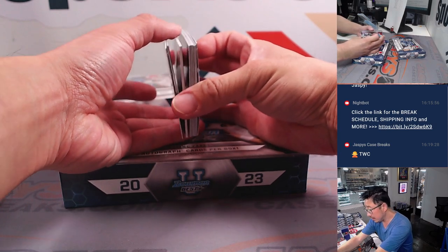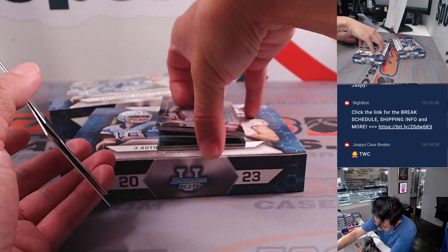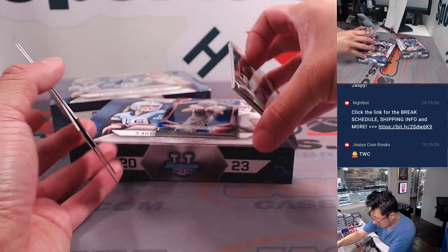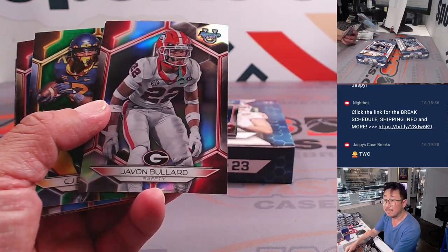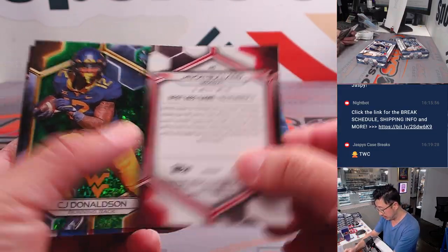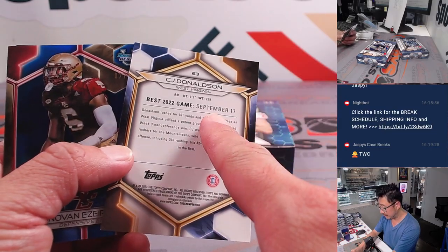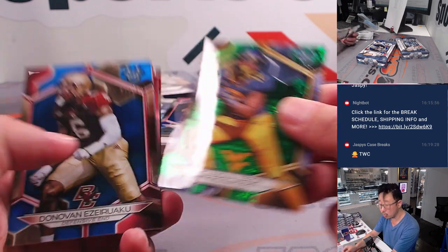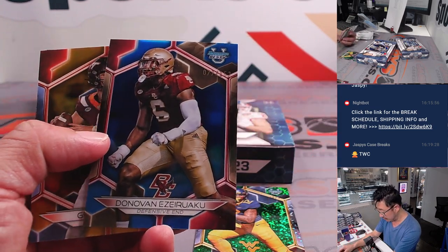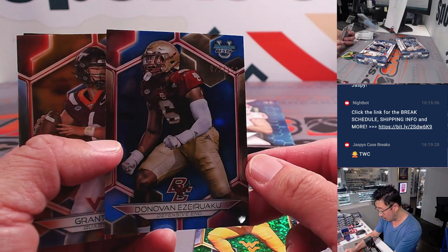The autos must be the bottom three right here. All cards ship. There's Javon Bullard. CJ Donaldson — it's my birthday and he has the best game on my birthday. The green mini diamonds are numbered 20 out of 99. Donovan Isiruaku to 150.